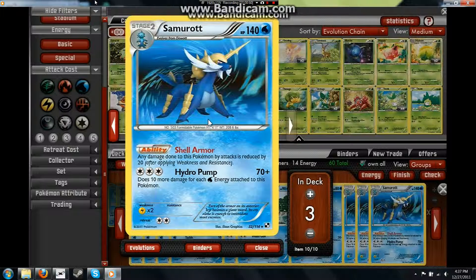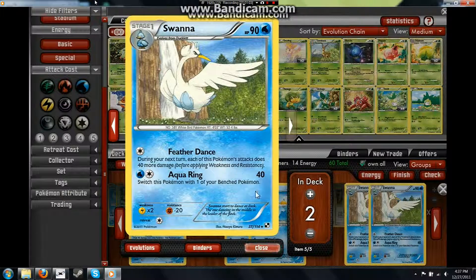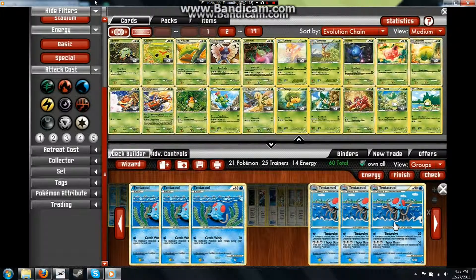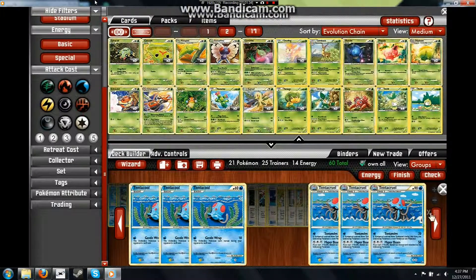This Pokemon is very nice, especially for the meta of Pokemon Online, which is — there is none. To complement it, I'm running a couple of really quick attackers since it takes a while to power up and it's kind of tanky. I have Swanna, which uses Feather Dance in one turn and then uses Aqua Ring for 80 and switches out the next — it's swift and can do a fair bit of damage quickly. I'm also running Tentacruel, which has Tent Evolve, which lets it Paralyze and Poison on the same turn. The main lines are Samurott and then stuff that does a lot of damage quickly, or stuff that stalls like Tentacruel, which can stop them from doing anything for a whole turn while I set up the bench. They both only need one energy to use their first attack, which is nice.